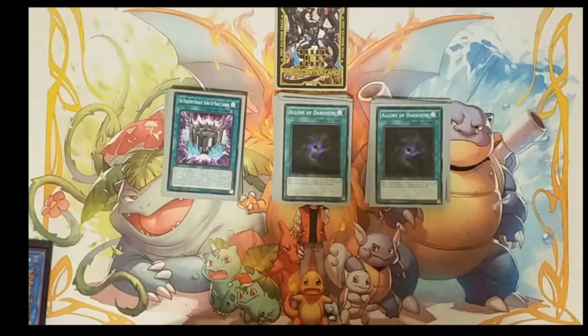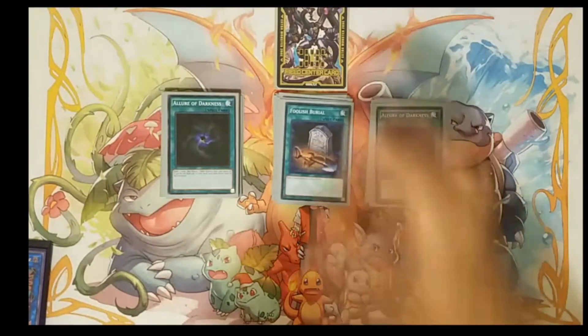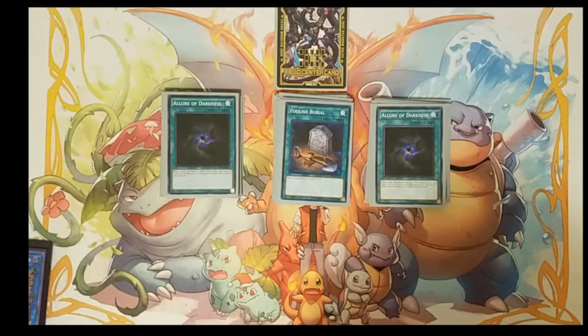We're playing three copies of Lord of Darkness because we play nothing but dark monsters, so basically this card just says draw two. And for the last spell card, we're playing one Foolish Burial — just to send Supreme King Dragon Darkworm or Mimicrat Lanius to the graveyard to get those searches or free special summons.